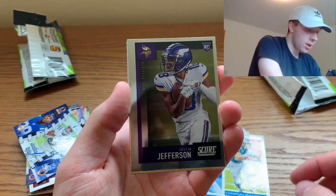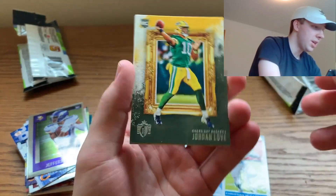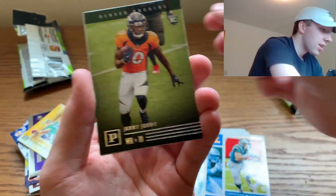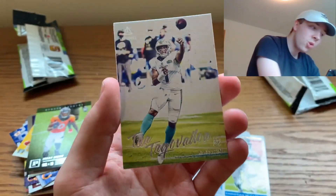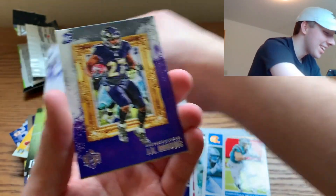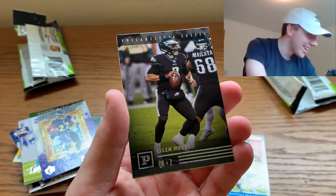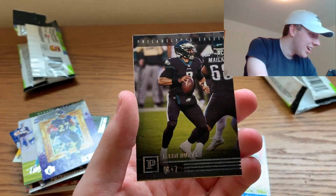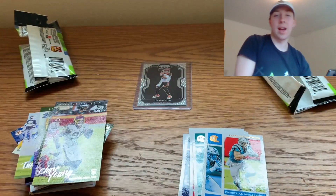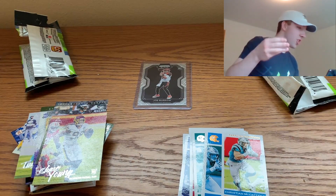Justin Jefferson rookie score card, and another Jordan Love canvas painting — Chronicles is so sick! Then Tua, J.K. Dobbins, and Jalen Hurts. The only main quarterback I haven't hit so far is Justin Herbert, but I've hit Tua, Jalen Hurts, Joe Burrow multiple times, and Jordan Love multiple times.